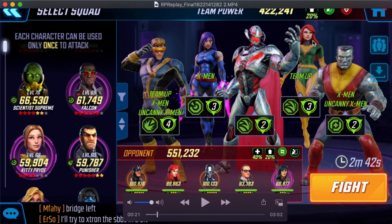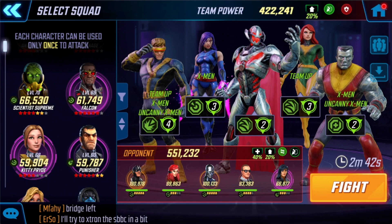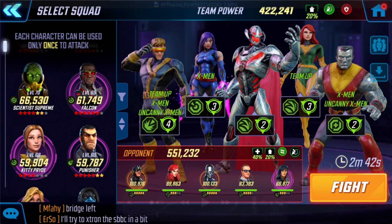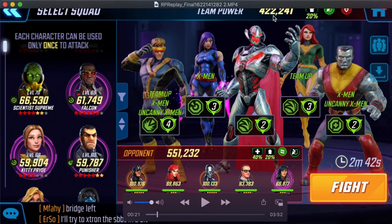But before we get there and review why this team works so well against Black Bolt, Coulson, Surfer, we have to look at what's a little bit different this time. So there are a couple differences in this fight compared to last time. My Colossus is a little bigger — I took him from 6 to 7 stars, yellow stars, in the last couple of days. So my team is around 6,000 to 8,000 stronger than it was before, but otherwise everyone else is untouched.